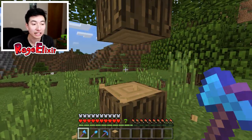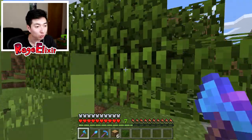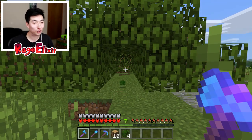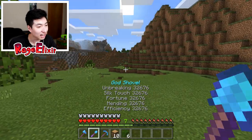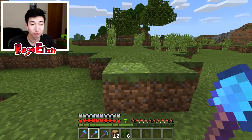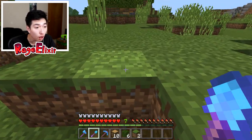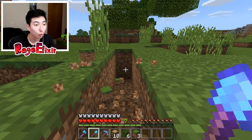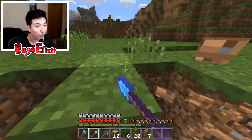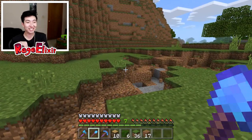First we gotta chop down a tree - one tap, that's all it takes. Boom, just like that! Trees are just falling with one hit. This is insane. Next we try out the shovel - I'll tap once and see how fast it goes. That was one tap and it took out two dirt blocks, and it has silk touch! This is like the perfect tool for terraforming an entire mountain.